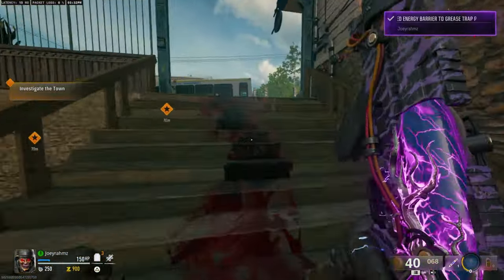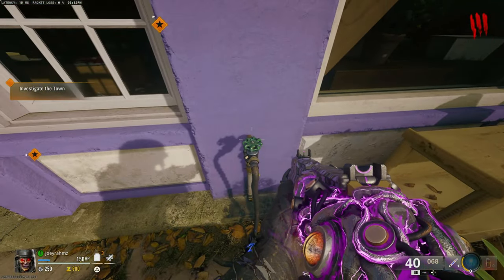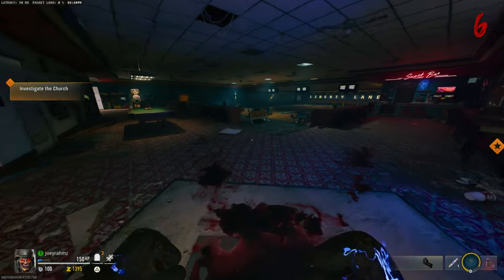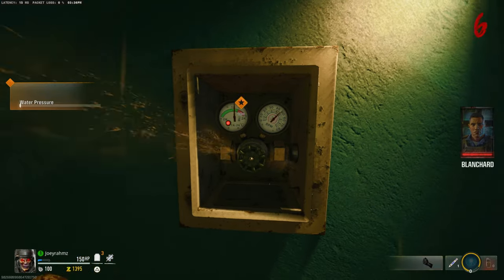Come this way and open up this door. Once you run up these stairs, you'll see a little valve right over here — hold Square or X on Xbox to take it. Then make your way over to Liberty Lanes, open up this door, come over here exactly where I go, and punch this off, then place the valve.